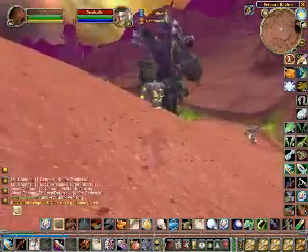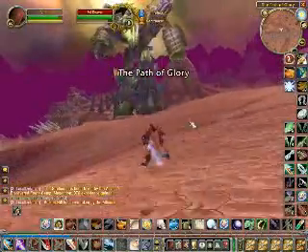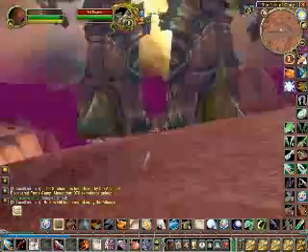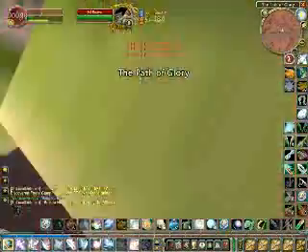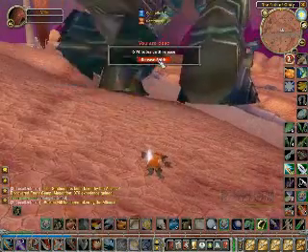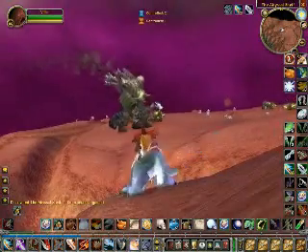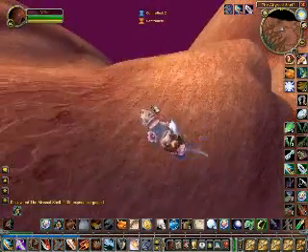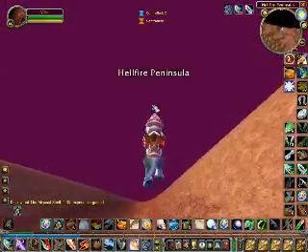I never got around to attacking that dreadlord — they're fun, they can cripple you and make you go very slow. I manage to get on my mount, a black war tiger epic mount, and get around to the front of the Fel Reaver to check its level. I can't even see the level — it must be skull, probably level 70. It only took about two hits for 2876 damage but it was kind of slow. Near what seems like the edge of the world there's another Fel Reaver; I check the map and it looks like star islands below, but apparently there's nothing down there.